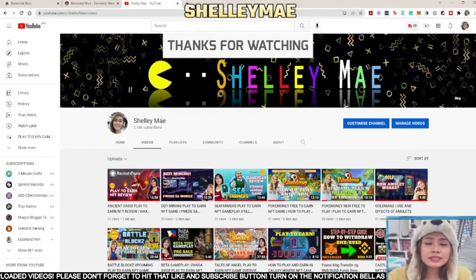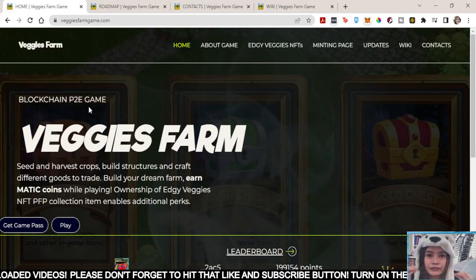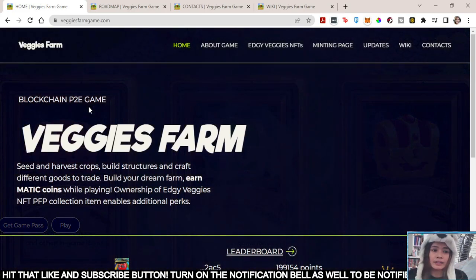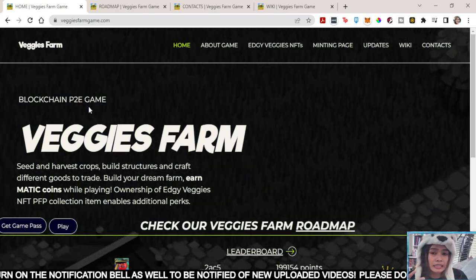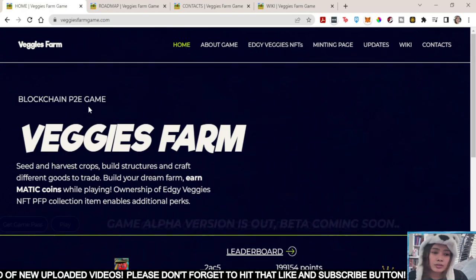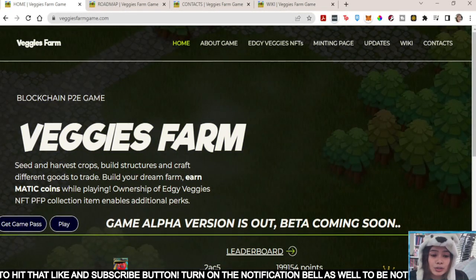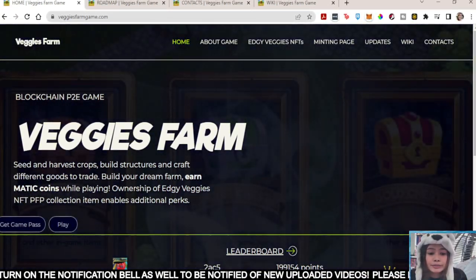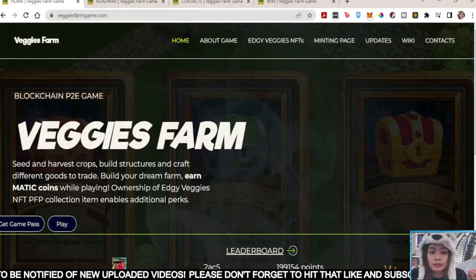So without further ado, let's move on to our next topic for the day. Welcome to Veggie's Farm Game! Veggie's Farm Game dot com. So this is a blockchain play-to-earn game, but this is on Polygon, and you will be spending Matic to play the game. So what is this game? Seed and harvest crops, build structures and craft different goods to trade, build your own dream farm, earn Matic coins — so Matic, Polygon — while playing.